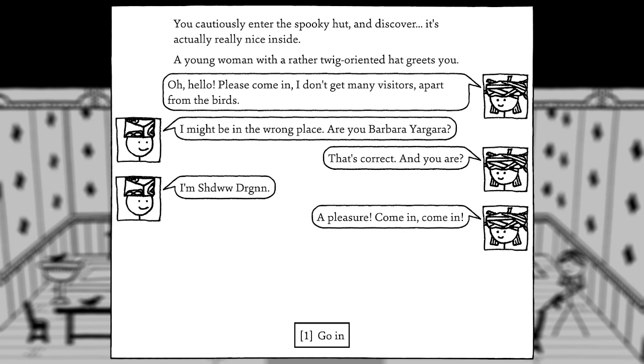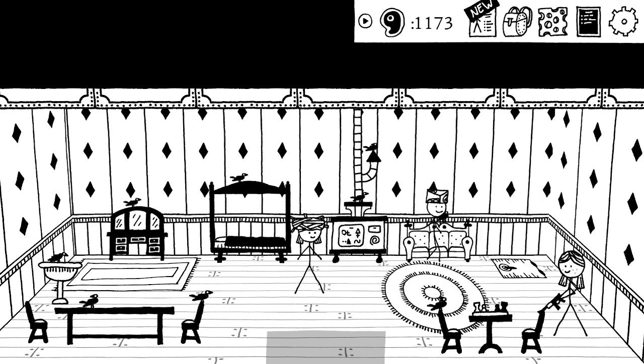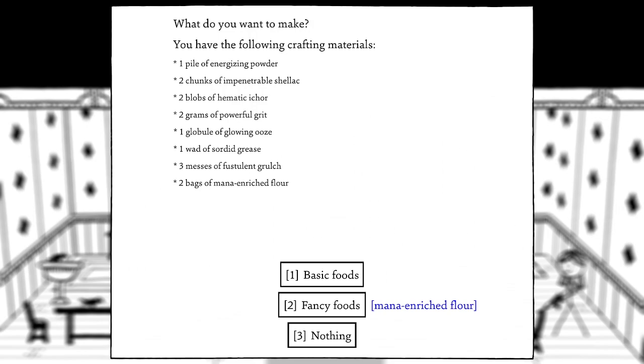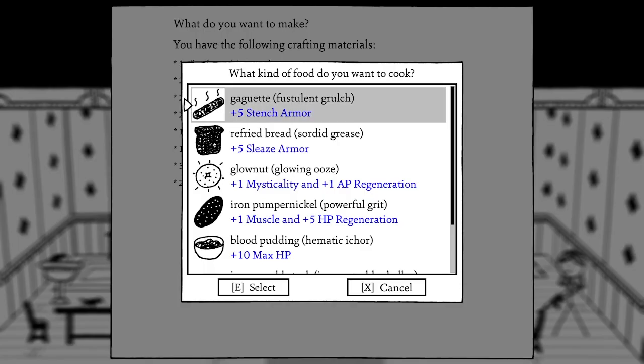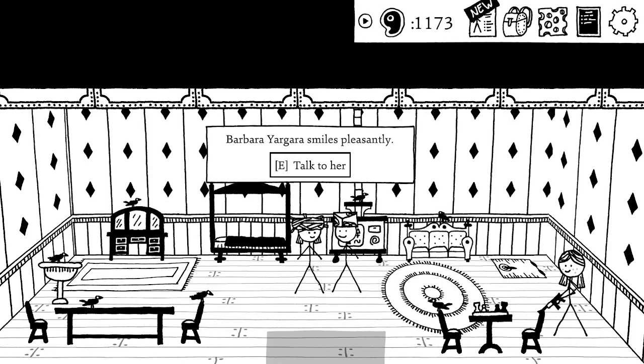We cautiously enter the spooky hut and discover it's actually really nice inside. A young woman with a twig-oriented hat greets us. She confirms she's Barbara Yagara. There's a chess set with nothing but rooks on one side and doves on the other — a lot of birds. We can finally do some cooking: refried bread, and a glownut that gives plus one mysticality and plus one AP regeneration. I'm actually going to make that. Let's talk to Barbara Yagara.